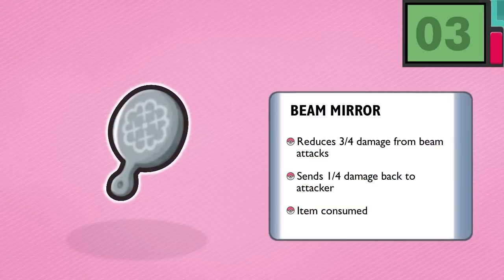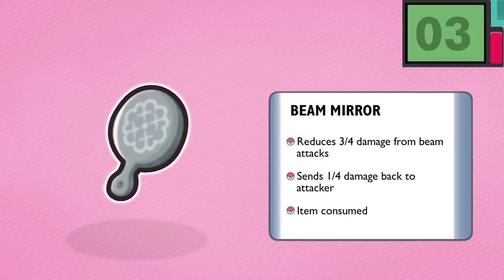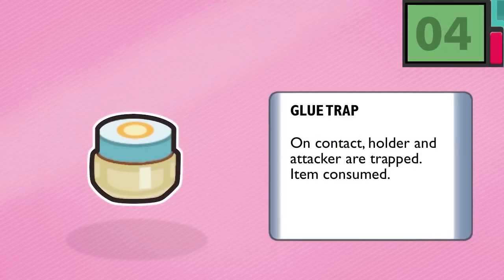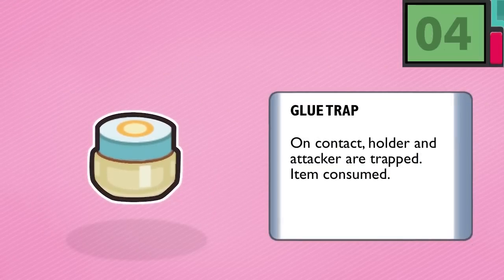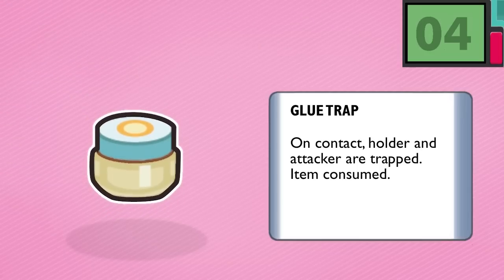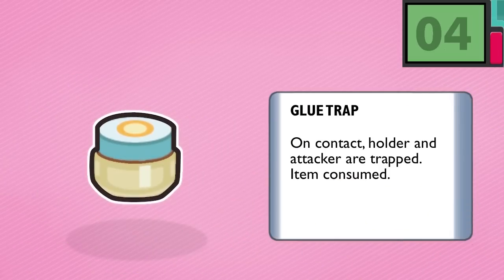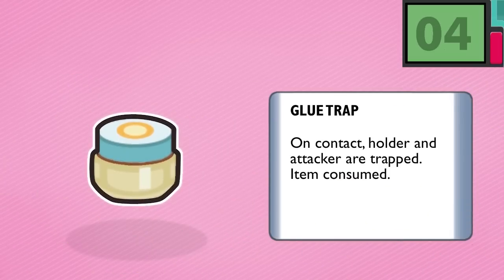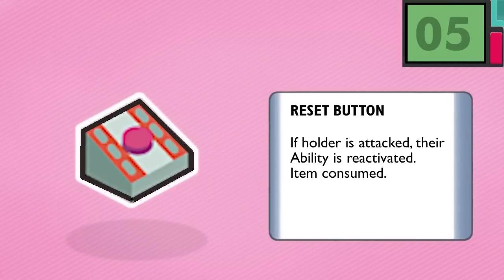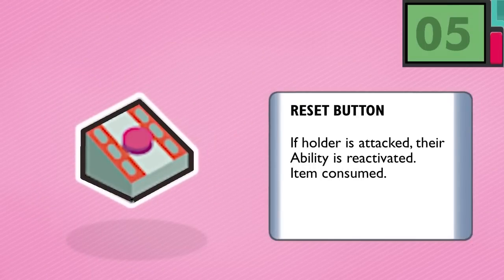If beam attacks aren't a worry, perhaps you're prepared for something closer in range. Much like Number 4, Glue Trap — if an attacker makes physical contact with the holder of Glue Trap, both are locked in, prevented from switching. Use this as a free Mean Look or poor man's Arena Trap ability. On the topic of abilities, we also have Number 5, the Reset Button. Hitting a Pokémon with this item will reactivate an ability, if applicable.